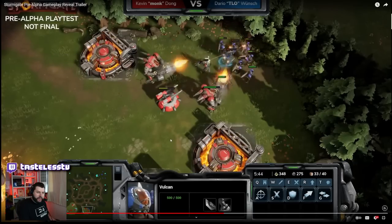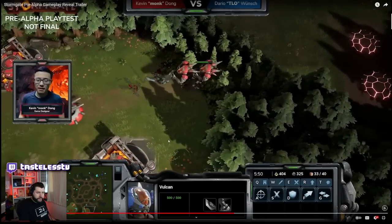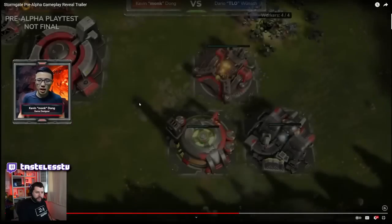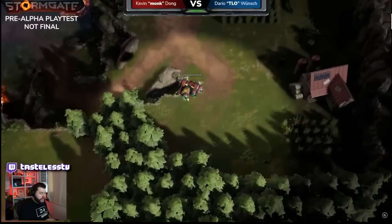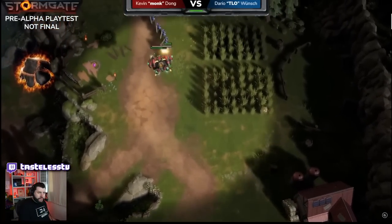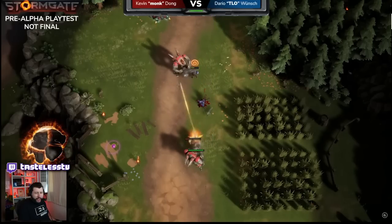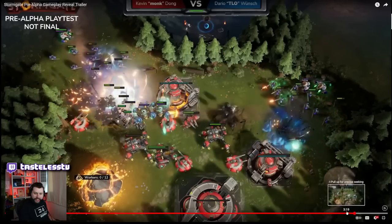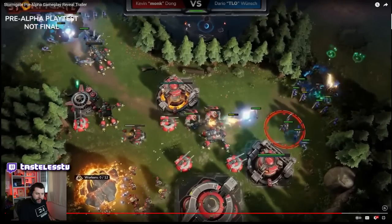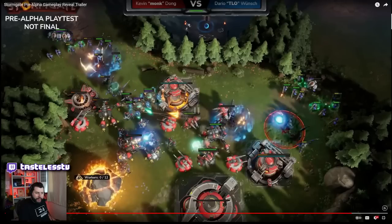He did a lot more damage for sure, so Monk is at a pretty bad economic disadvantage. He's going to try some sneaky tactics — maybe getting an upgrade TLO isn't familiar with, or even creepjacking him. Interesting to see that they're sticking with the dropship/shuttle drop, slash kind of warp prism drop. What happened to these workers? Looks like there's something spell cast on the workers — maybe it's like a militia function like you have in Warcraft 3.